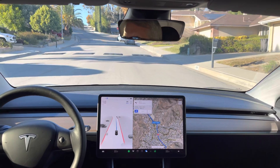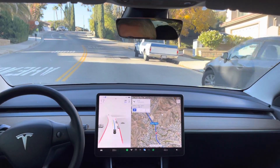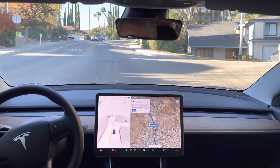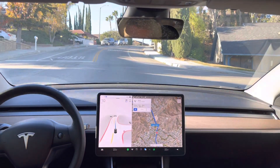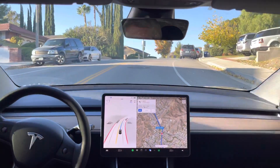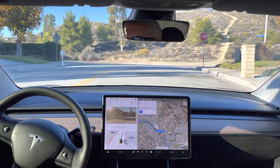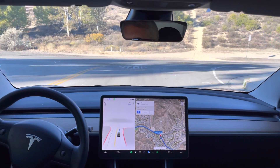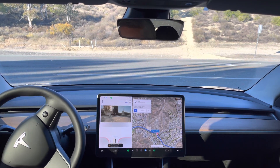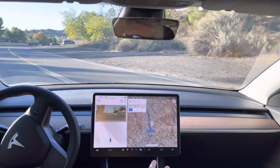Now it should slow down for the speed bump. Nice quick decision to go on the stop there, but it's still hesitating here too. It's already going 17 for the speed bump — usually it goes faster then slows down. It's really far back from the stop line, but it could see. Yeah, it's hesitating. There it goes — seems to be a little more cautious.